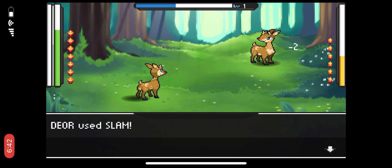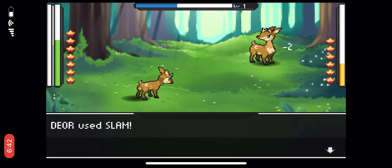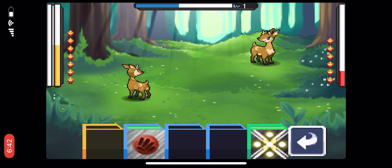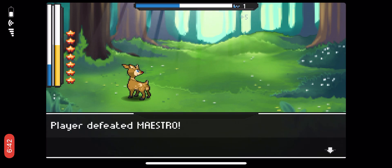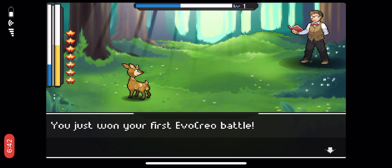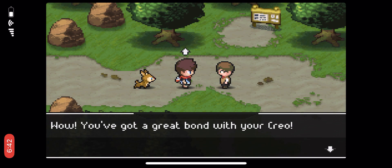All right, so we're having our first battle — one that we won't lose automatically! This person has the same starter as I do but they're weaker, and I have more stars. I don't know what the stars mean but I'm sure we'll find out eventually. If not, I'll just Google it — Google is your best friend, when in doubt, Google it.